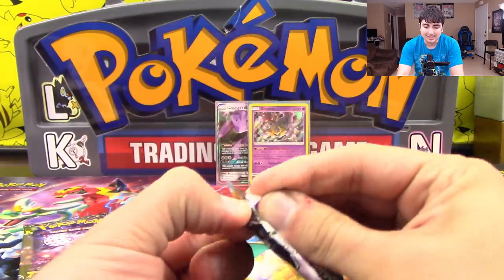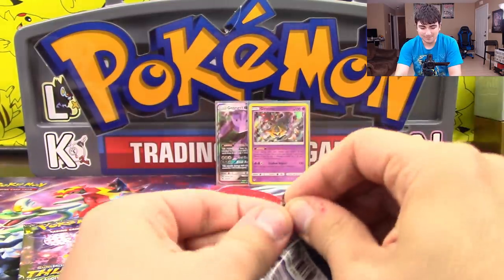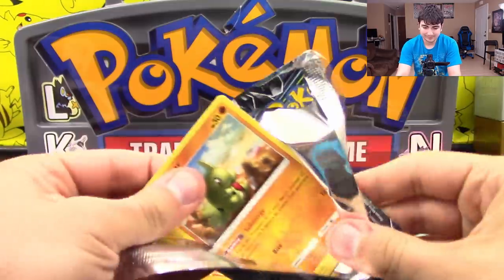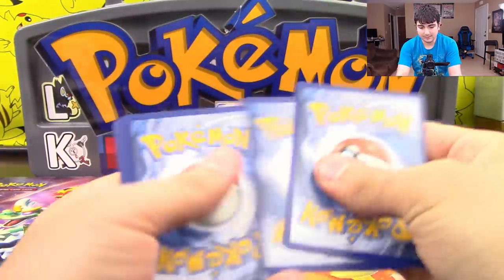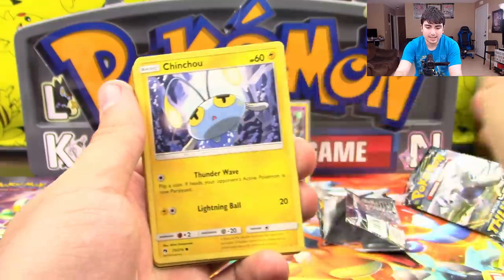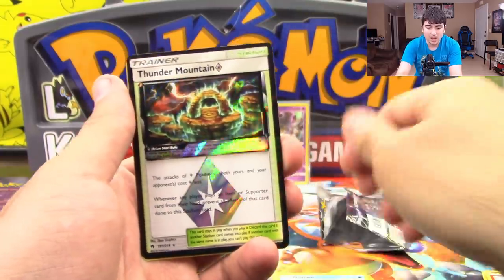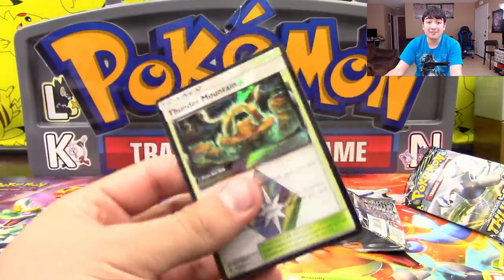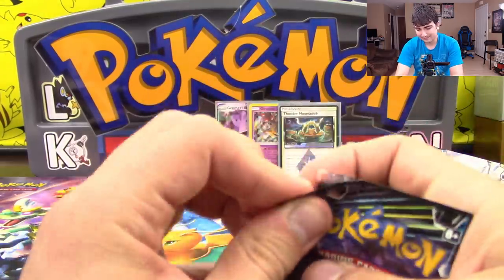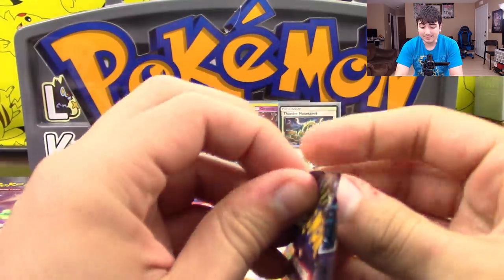There are just so many cards I could abuse that in Expanded. I will not use my teeth, no matter how much I feel like I need to. We got ourselves a Larvitar, Tangela, Nincada, Chinchou, Mareep, Brine, Electra Power, Delibird, Thunder Mountain Prism, and a Beautifly non-holo rare. So our first non-holo rare pack and we still get a Prism — that is what I'm talking about. I am just really lucky with this set so far, except with opening the packs.